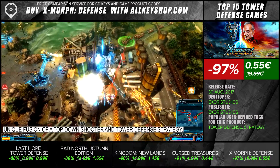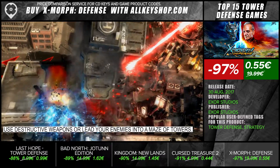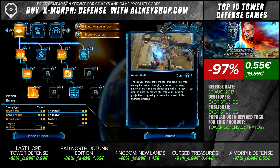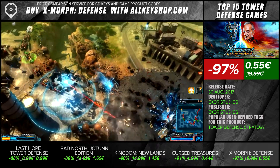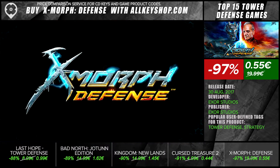Unique fusion of a top-down shooter and tower defense strategy. Use destructive weapons or lead your enemies into a maze of towers. Our goal is to build an energy heart. Aliens collapsed the building on our path. Contact! We need support!